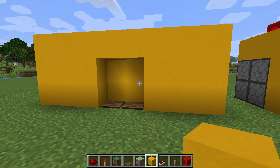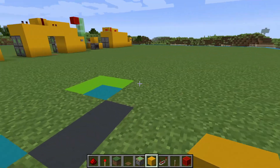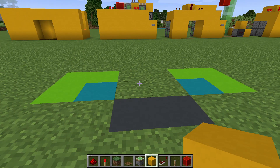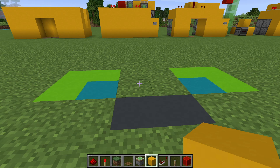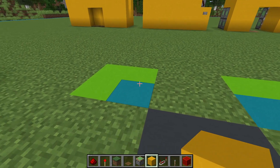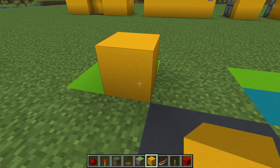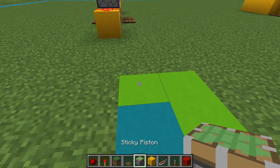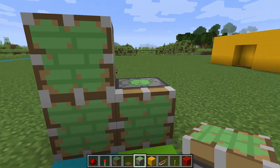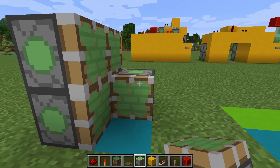Next we'll be stepping up our game by making a flush 2x2 piston door. I've laid out colors on the ground where some of the components of the door are going to go. On top of the blue, we're going to place the blocks that make up our door — here I'm going to use yellow concrete. The idea is that this block is going to shift over and come forward to make up the door. In order to do this, we need 4 sticky pistons on the side stacked like this, and 2 more facing forward like this.